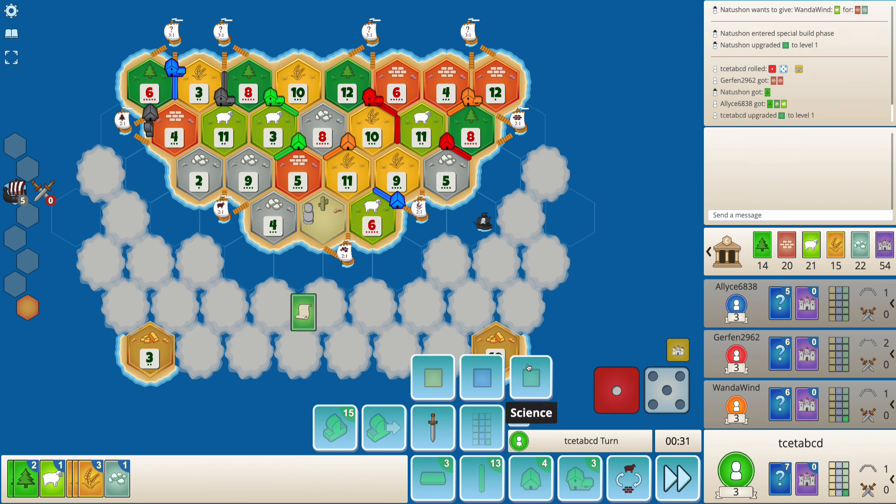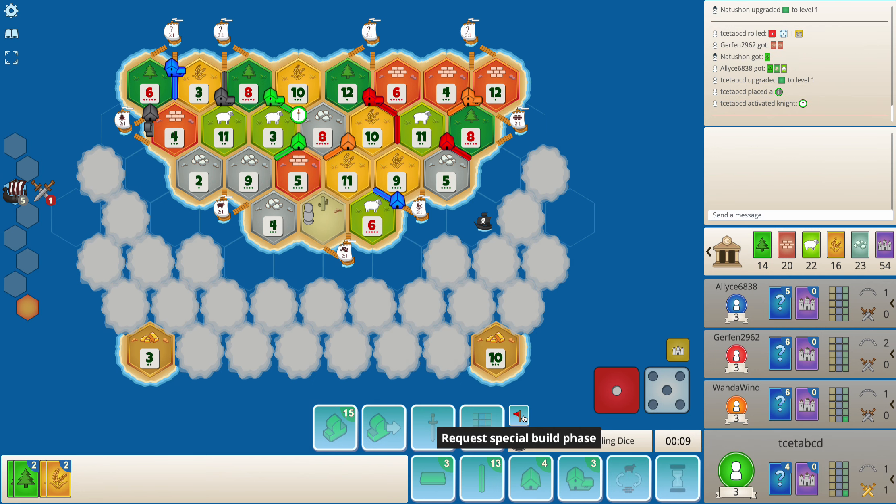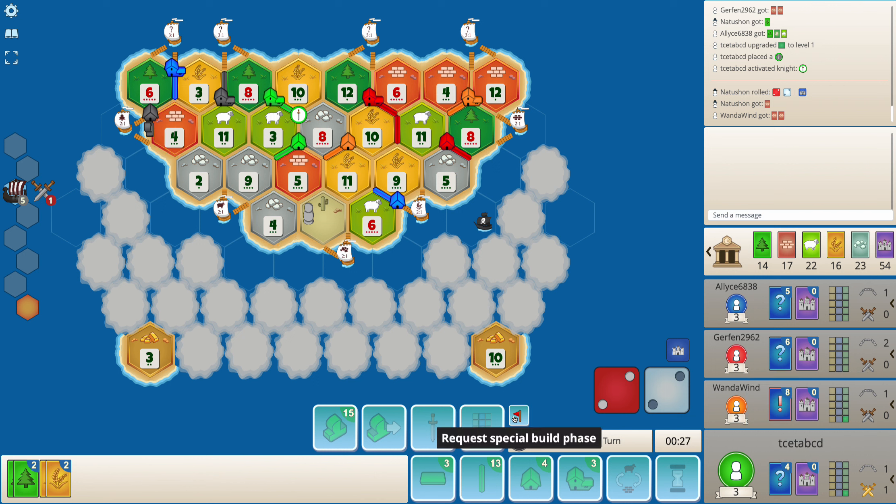I roll a 6 here. I'll go for the politics improvement and then just getting an active knight could be quite a decent setup. I think blue is going to have a little bit of a struggle, and so will black — trying to get an active knight will be difficult for people here. I'll end my turn. Also, because this is a five-player game, the special build phase is something I need to take advantage of.